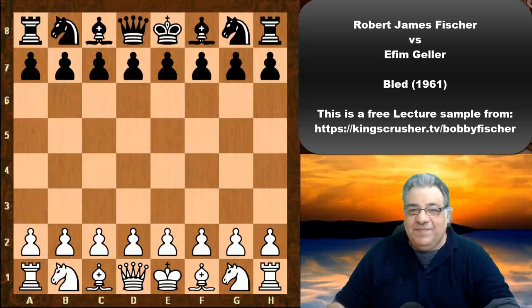Hi there. In this lecture we see Bobby Fischer against Yefim Geller in the 1961 Bled tournament, round 6.